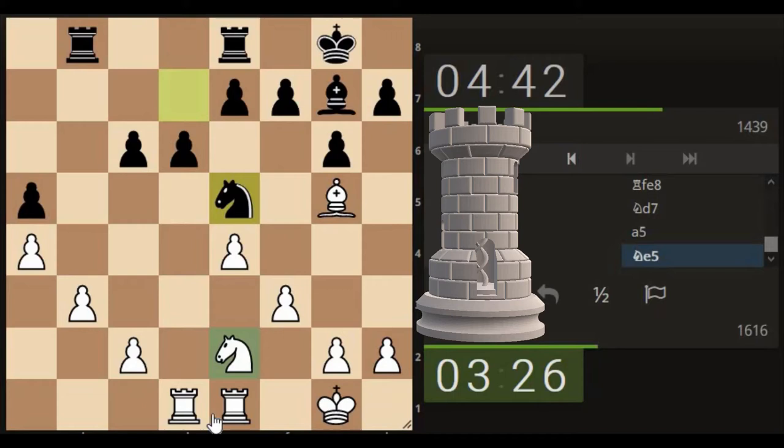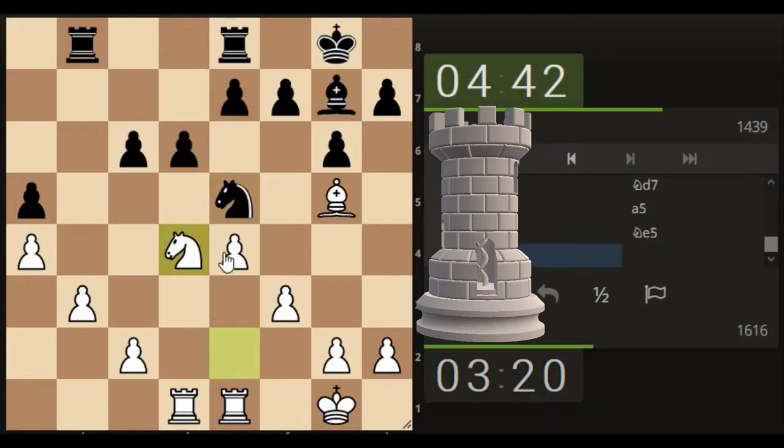Just looking for that square - we were looking to attack this pole. Could potentially sit here. The knight is jumping around the side, making its way back around, putting a two-on-one here. That's a long-winded way of doing it. Okay, we've got them thinking anyway.